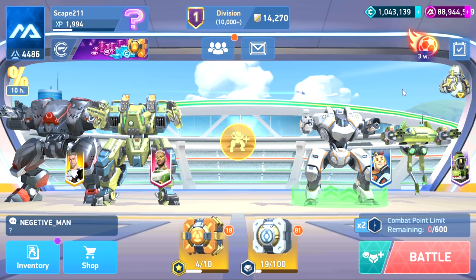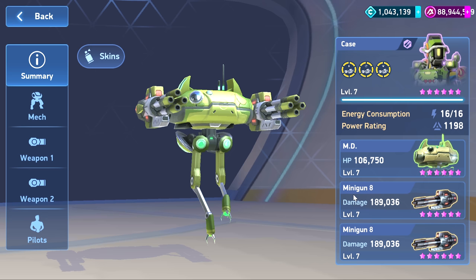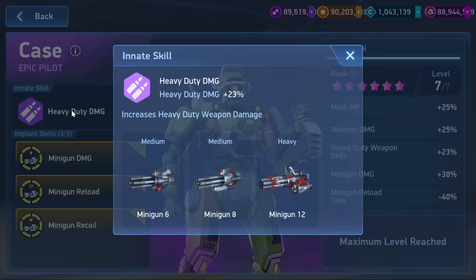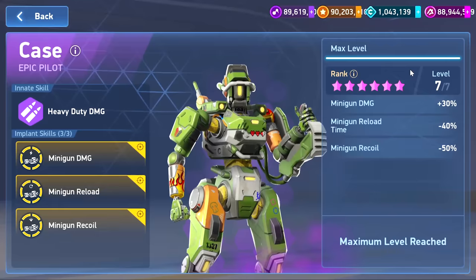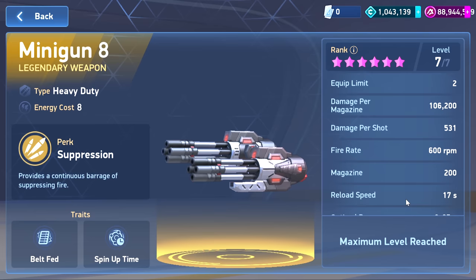What's up everybody, Escape 211 here. We are on the test server and we're finally going to be talking about the minigun. We got the minigun 8 that we're focusing on — definitely going to talk about that as a new heavy duty weapon. First, quickly, the new epic pilot case: there's not a whole lot to say, you guys know how these work, but it has heavy duty for its slot for the three different miniguns. He's a standard epic but for the heavy duty class.